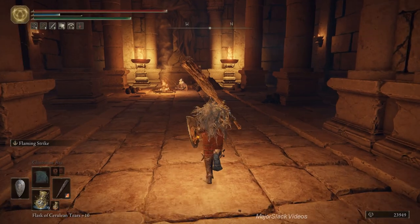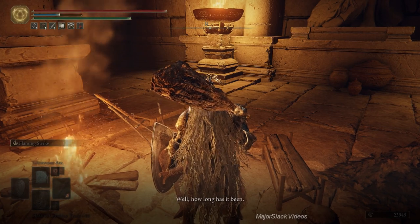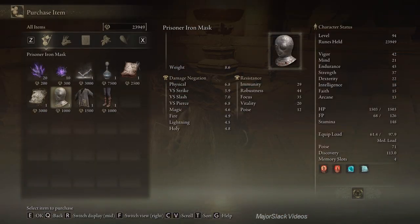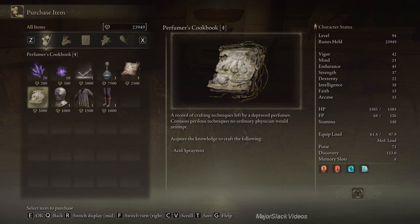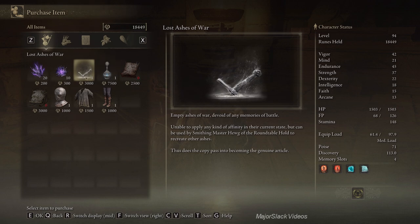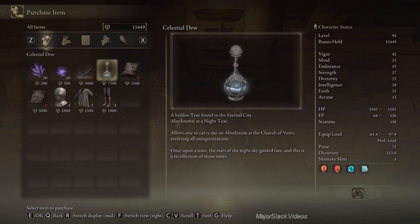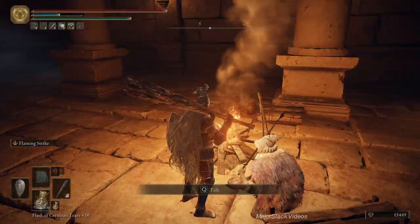This guy doesn't really have much for sale except the cookbook to make acid spray mist, which I think is worth it. He's also got the prisoner's gear complete. This guy's really out of the way. I'm going to buy the one that makes acid spray mist. Yeah, let's buy this too — and lost ashes of war. These are rare. Yeah, I'm going to buy that too.